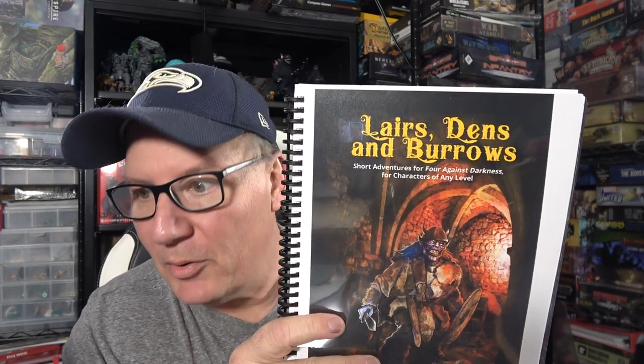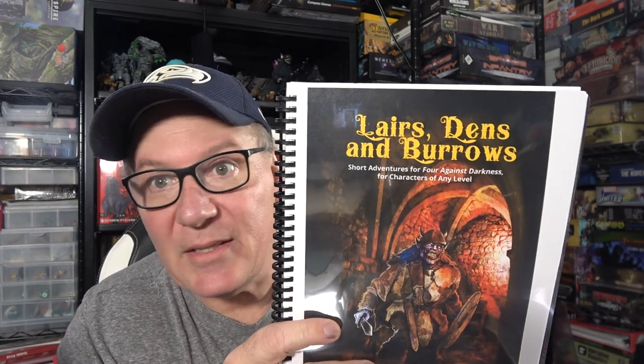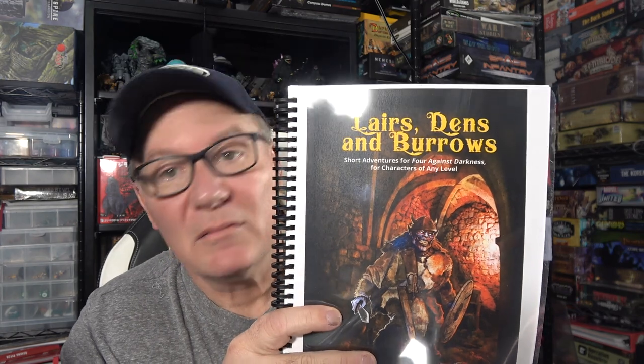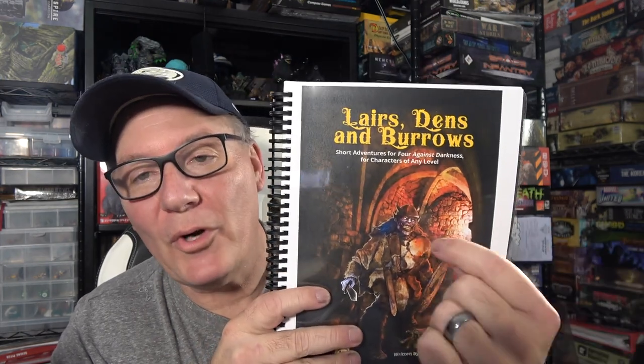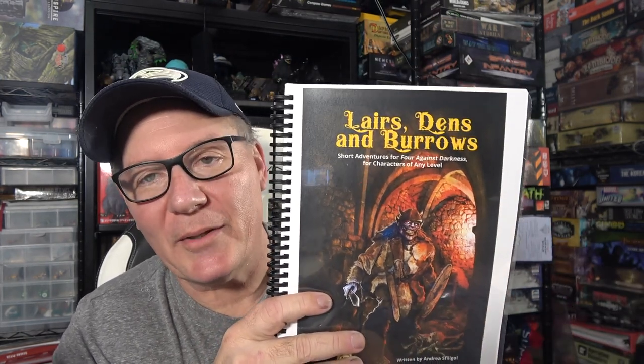If you haven't played 4 Against Darkness, shame on you — go check it out, you will not be disappointed. If you don't like playing alone, give each person a character. One person controls the book, everybody else controls and rolls their own fate. Or if you're somebody that just doesn't like people, this is tailor-made for you. Andrea, you're the best. Go check this out — it's a real winner, folks. Until next time, it's your old pal Rob, we'll see you soon.